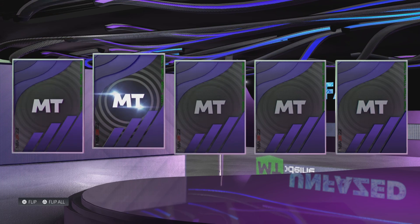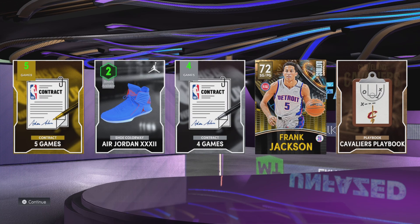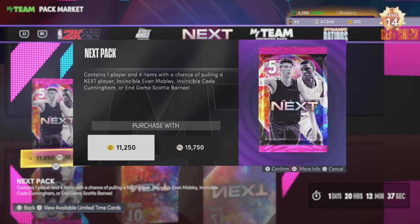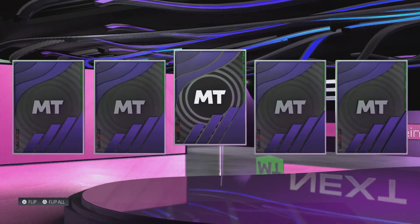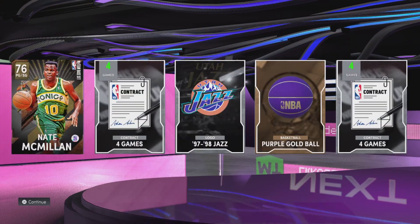Opening the unfazed pack — three packs, no shakes, pretty sad to see. It's all golds, which is very bad. We do get saved as we got Frank Jackson again — but that's a repeat player, so he's not added to the lineup. Since we already have Frank Jackson, we're not going to use him. I'm going to rip open a next pack with some MT — it's not a locker code pack, so maybe it's a little more lucky. We get 76 overall Nate McMillan.